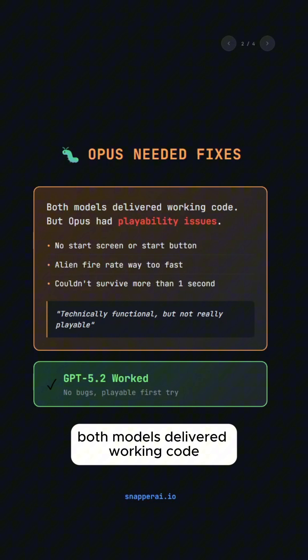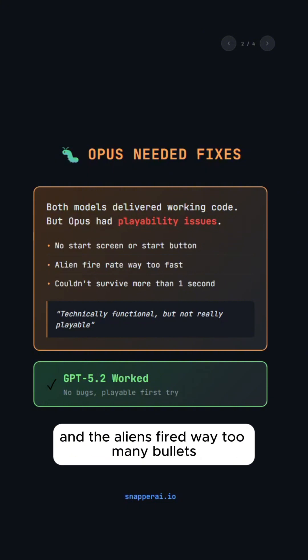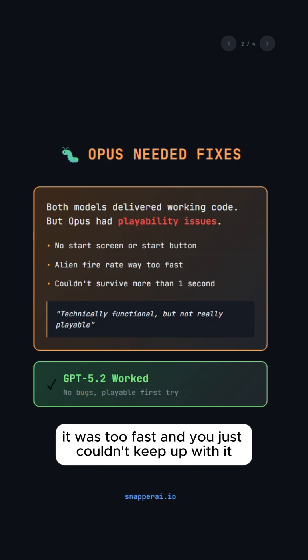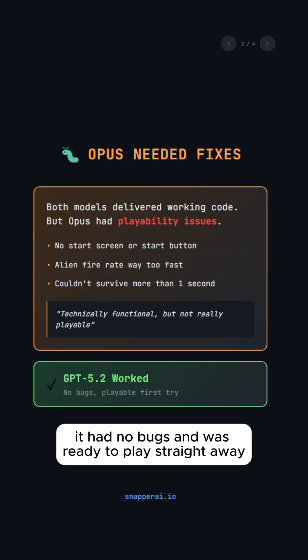Both models delivered working code that compiled and ran, but the Opus build had issues. There was no start screen, and the aliens fired way too many bullets. It was too fast, and you just couldn't keep up with it. Technically it was functional, but not really playable. GPT 4.5.2, on the other hand, had no bugs and was ready to play straight away.